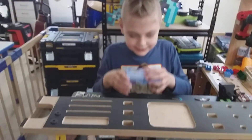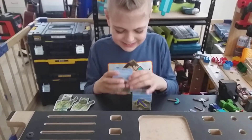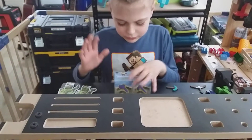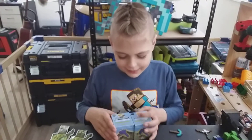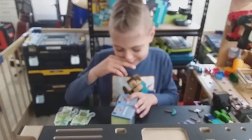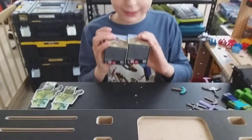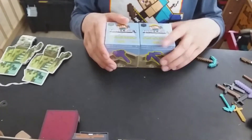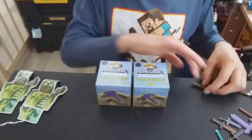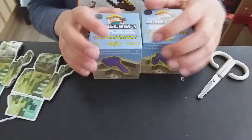Hey everybody, today we got a new mini mining kit with moldable sand. These awesome little boxes each have a different tool inside, and I have a different mini figure. Mine is netherite — it's an axe and a pickaxe, and these are enchanted netherite ones as you can see because they're purple.